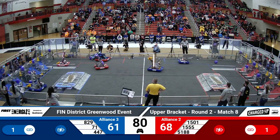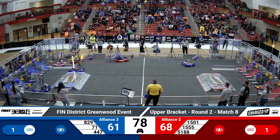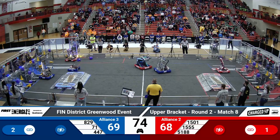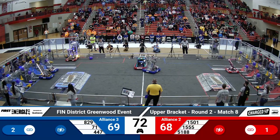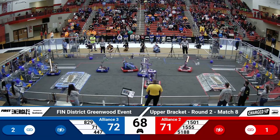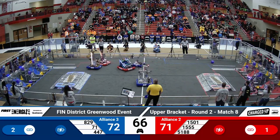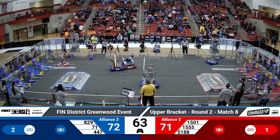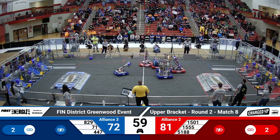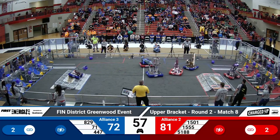Team 447 is going for a mid scoring of the cone and they're successful for their alliance. Team 1501 is grabbing a cube from their human player station and making their way across the field to try to score, and 5188 places that cone on the mid rung. Right now the red alliance has two links and the blue alliance has two as well.